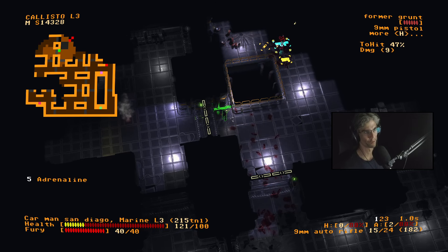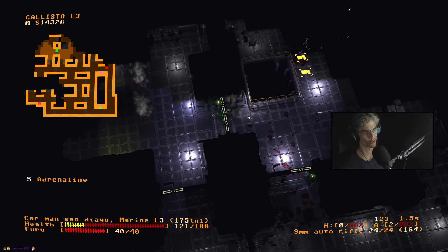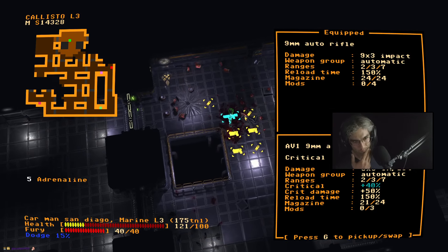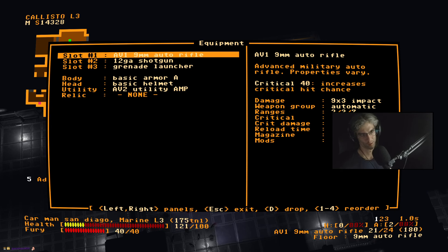It's one way to notify everybody that a party's arrived. Hey look, it's a rare drop — a gun with pre-installed perks. Critical 40 — it's got extra crit damage. Increases critical hit chance.